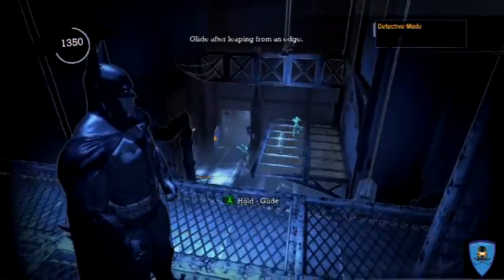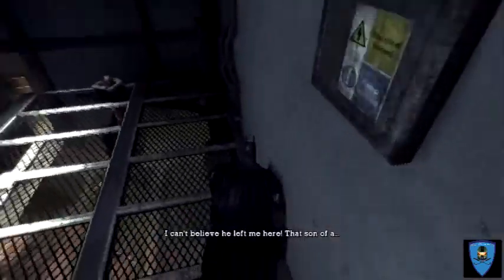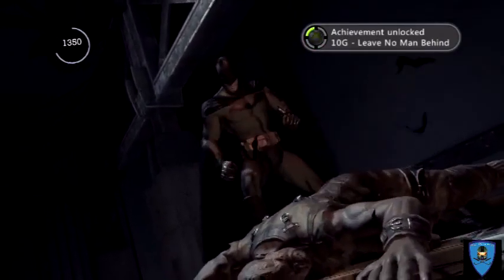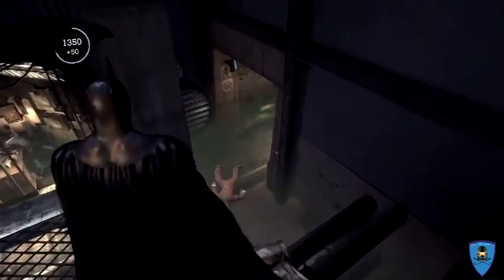This is actually a lot of fun right here because you get to try the different modes of transport for Batman: grappling, gliding, climbing around. We got another achievement! I like this part right here — save everyone and knock them out. He saves them and then knocks them out. Classic Batman. I am Batman.